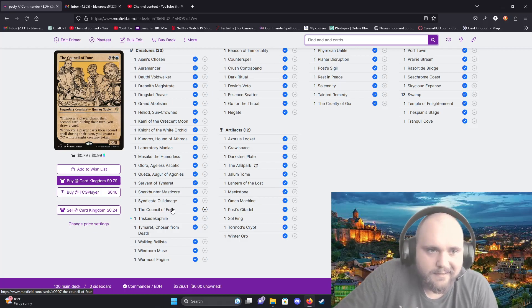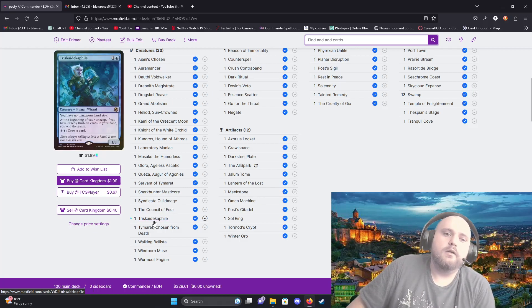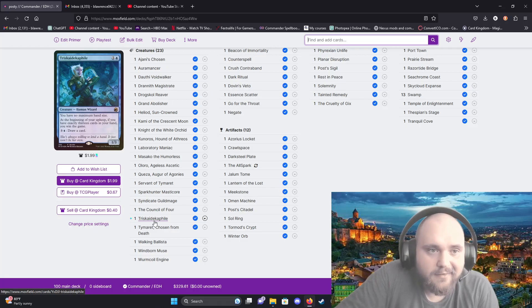Council of Four is my defense mechanism — it has eight toughness and no attack, really just to slow down whatever is going on on the battlefield. Triskaidekaphile — you don't have a maximum hand size because of this card, and at the beginning of your upkeep if you have exactly 13 cards in your hand you win the game. For three generic and one blue you draw a card.